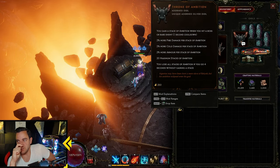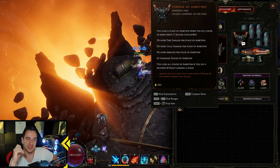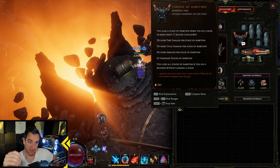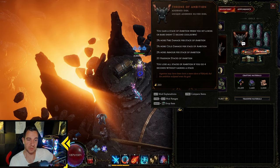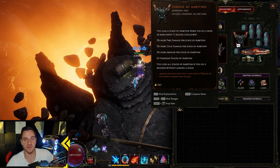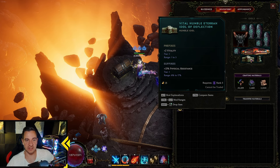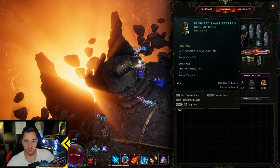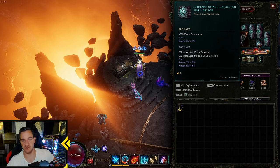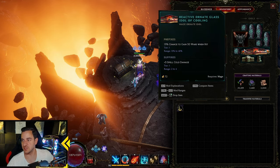For Idols, you won't have to throw it without ambition. This unique idol — Throw it With Ambition — you gain a stack of ambition when you hit a boss or rare enemy. 2% more fire damage and 2% more cold damage per stack, plus more armor per stack, up to 20 stacks maximum. So this goes up to 40% more damage when hitting one enemy — a lot of damage. The other idols are pretty much about Health and Vault Retention, with a couple of nice additions for Spell Cold Damage.